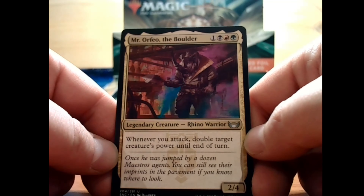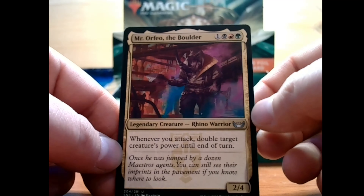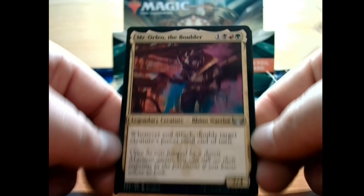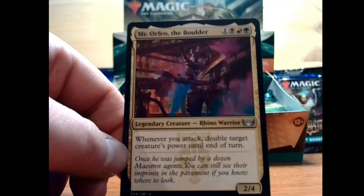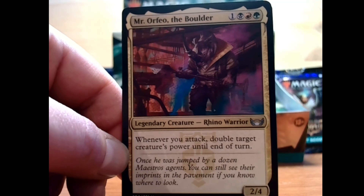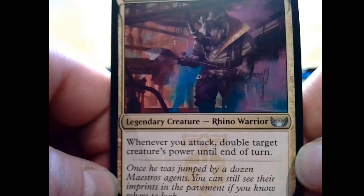Mr. Orfeo the Boulder — I think this is called a Showcase Border because it's got interesting designs on the edges. We have 1 plus a black, red, and green for an uncommon 2/4 legendary creature, Rhino Warrior. Whenever you attack, double target creature's power until end of turn. That art is nice — kind of dark and dingy, but you get the feel of the Rhino Warrior. It actually reminds me of the Judoon from Doctor Who.